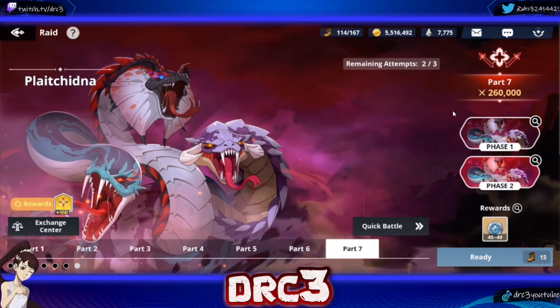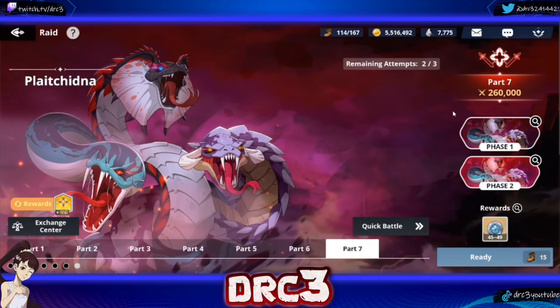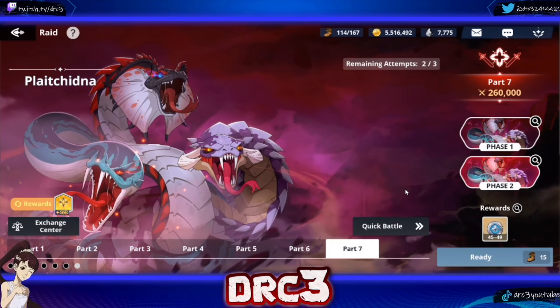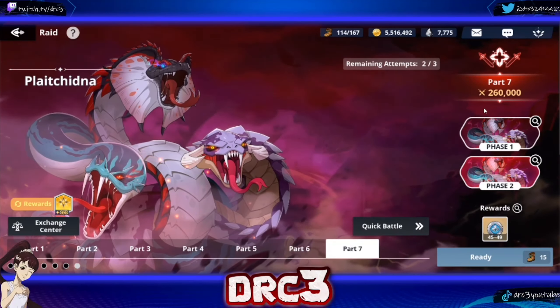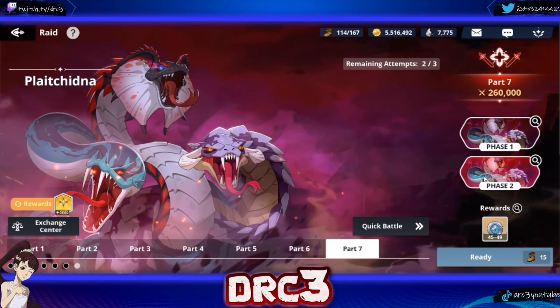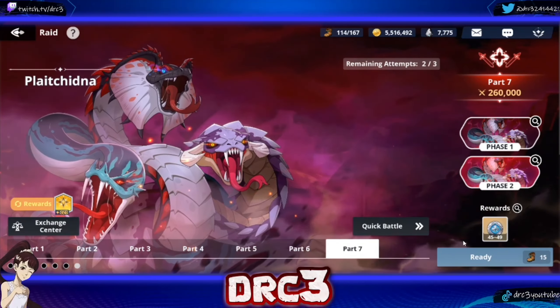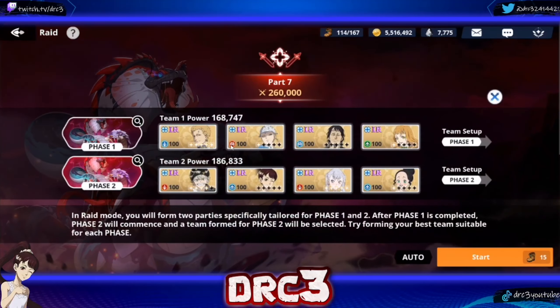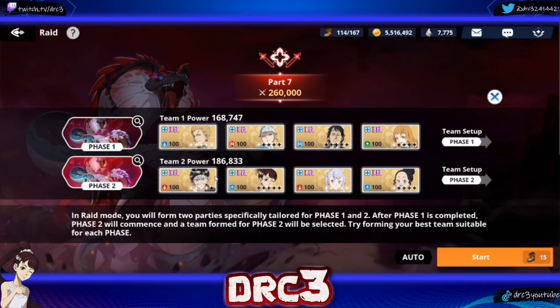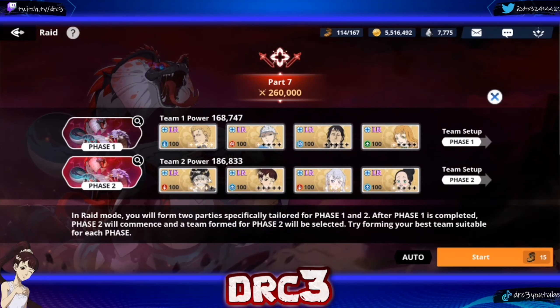Right now on Global, we finally have the ability to take on Part 7 of the Plate Kidna Raid. This is the hardest part released to date, and it is recommended that you have 260,000 team power per phase, which is absolutely insane. I'm going to be beating this with a 168,000 team and a 186,000 power team.